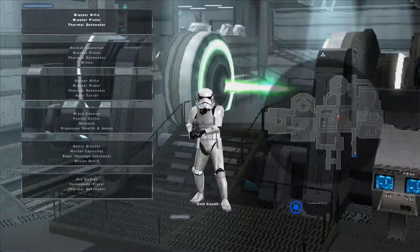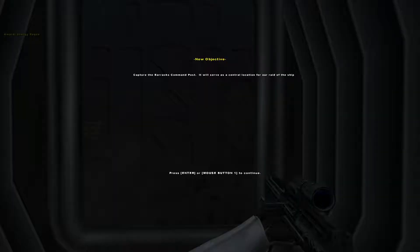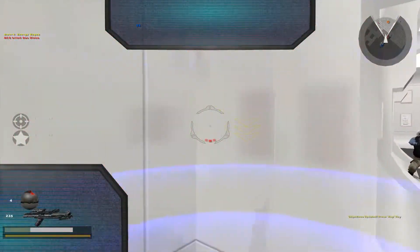Awesome! So, here we go! Let's be a Stormtrooper, I guess. Lord Vader has tracked the stolen Imperial plans to Ambassador Organa. Retrieve the plans and bring the Ambassador to Lord Vader. Oh dear. Grenade.